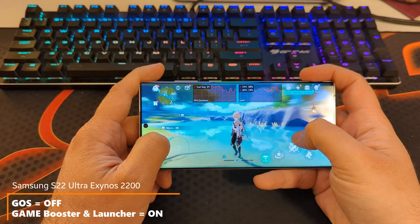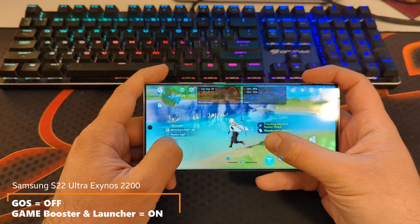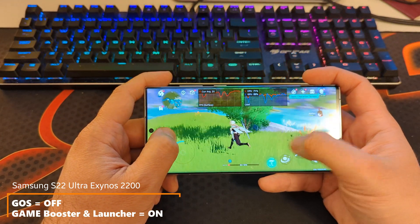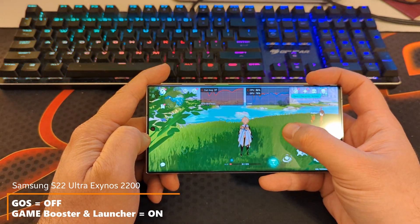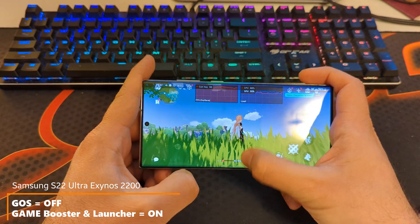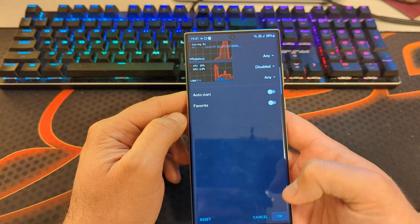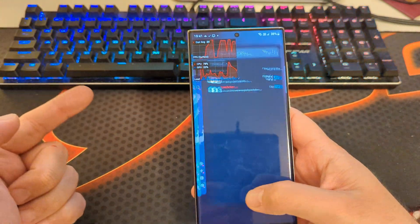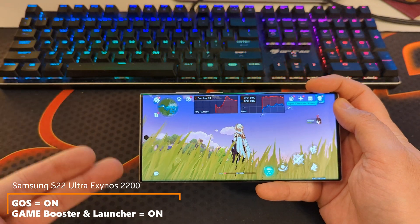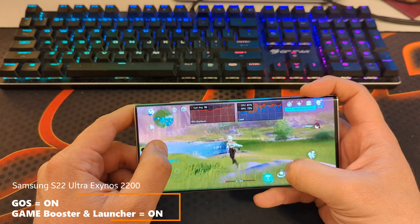Let me do another experiment — this time I only disabled the game optimization service but left the game booster, game launcher, and game plugins. Checking inside the game launcher, it still works. With only GOS disabled: around 33 FPS, with drops, not perfect. Just running around the water we're seeing 20-30 FPS — it's bad. If I don't touch anything it can recover to around 34-35. Now I'm going back in the package manager to re-enable the game optimization service — and the frame rate increases. That's definitely weird.